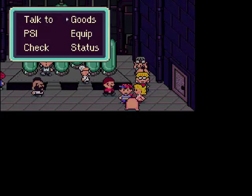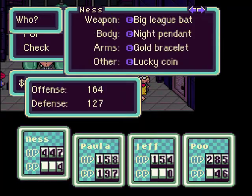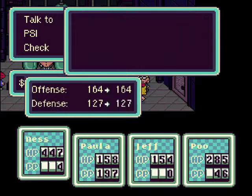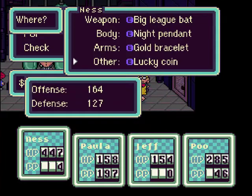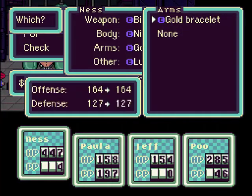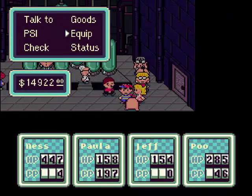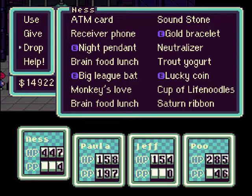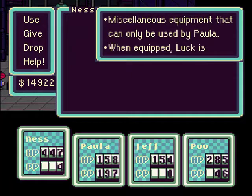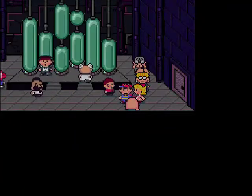Ness got the Saturn Ribbon. I think I might just equip it to Ness, actually. I guess it goes on your arms — no, it goes on your body. I'm pretty sure Ness has it. Can only be used by Paula. It says that Mr. T wears one like it.